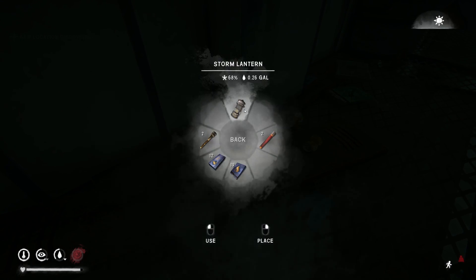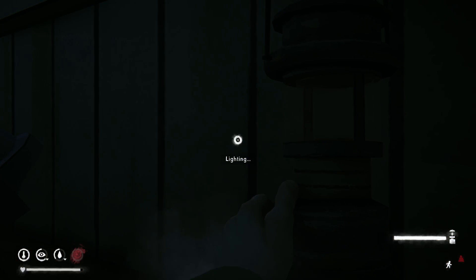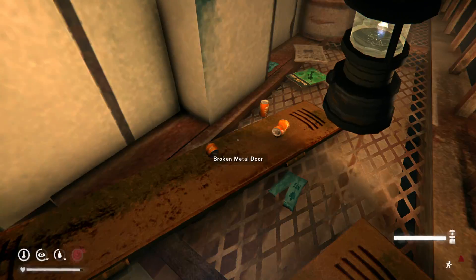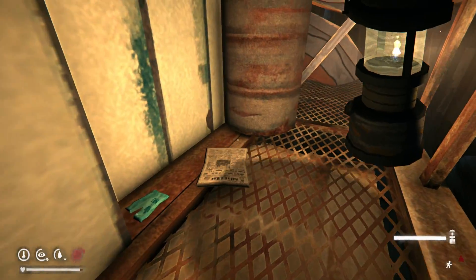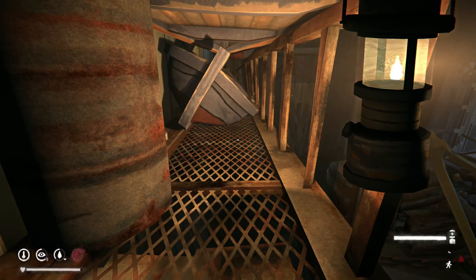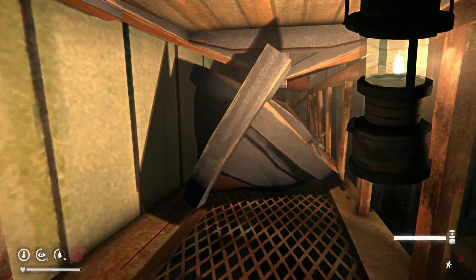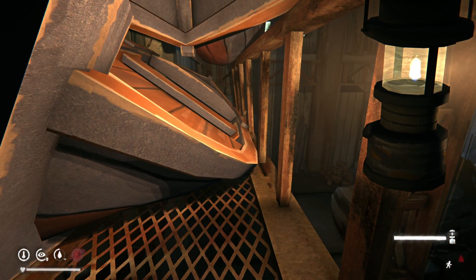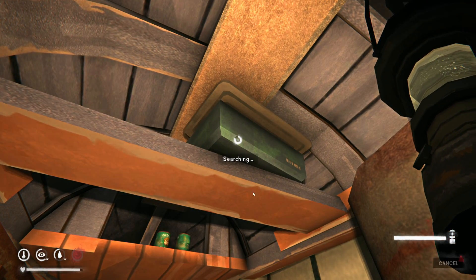I want to get a lantern so you guys can see a little bit better, but as you guys can already see, there's some decent loot up here. You've got a granola bar, a can of orange soda, a reading book about guns, some revolver cartridges and antibiotics. You might think you know about this — well, something a lot of people don't seem to know about is there's stuff up here in the boat.